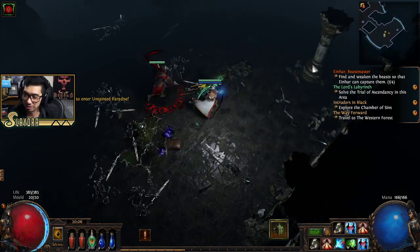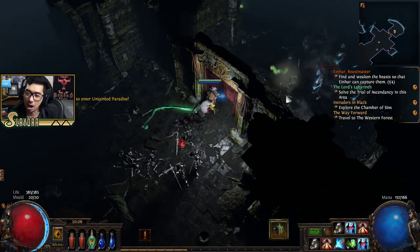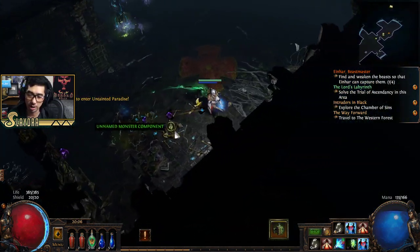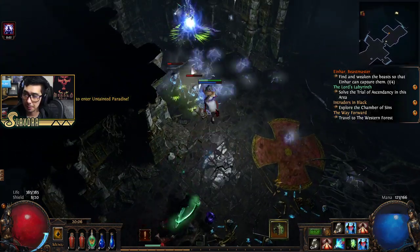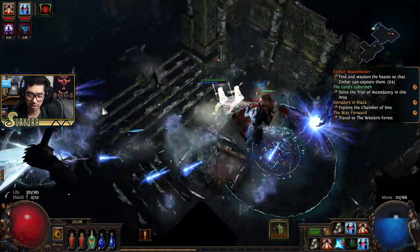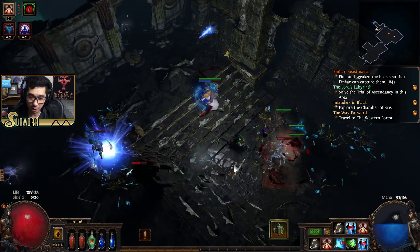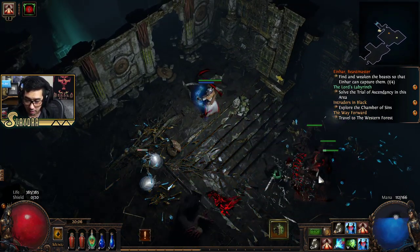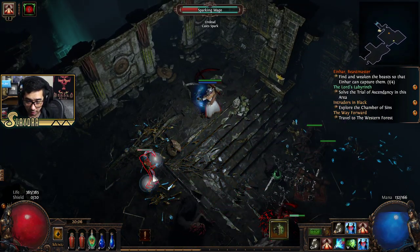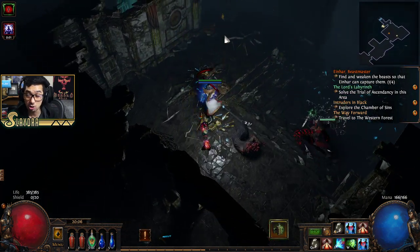Do I have a scour? I can scour an item — I'll show you guys how that works later. I just need a better item. Follow Phantom, how's it going? Unfortunately the drops so far are kind of not very good. Let me show you guys how much damage Einhar does. Einhar, attack it — I want to show you the AI is not completely useless. He one-shotted it! In a lot of games the AI just does zero damage.